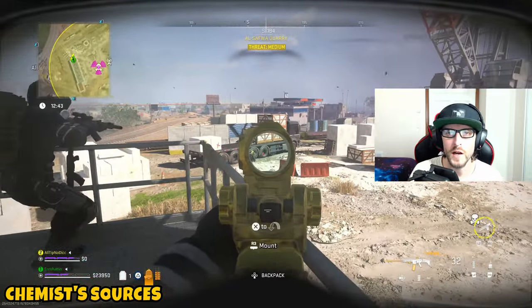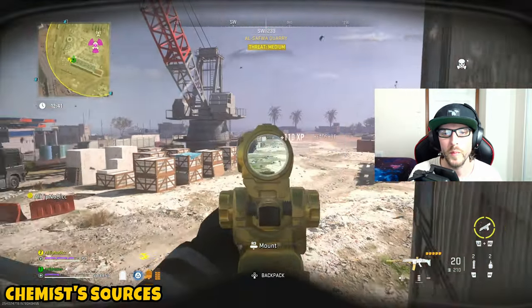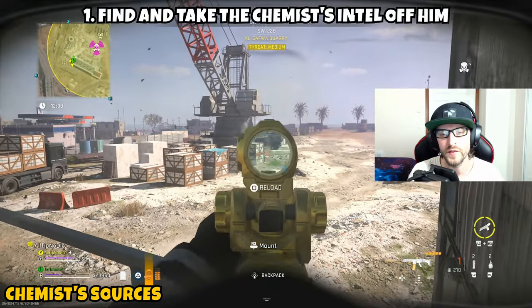This mission is only going to be two parts. The first part takes us over to Al Mazrah, and then we're going to be headed over to Vondel. Part one asks us to find and take the chemist intel off of him.